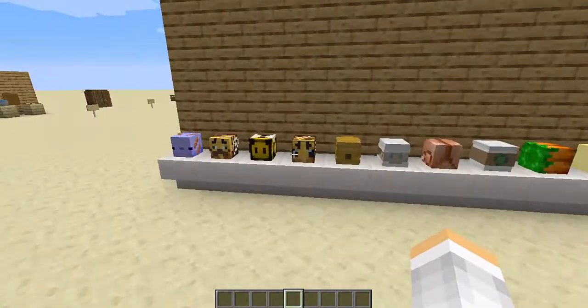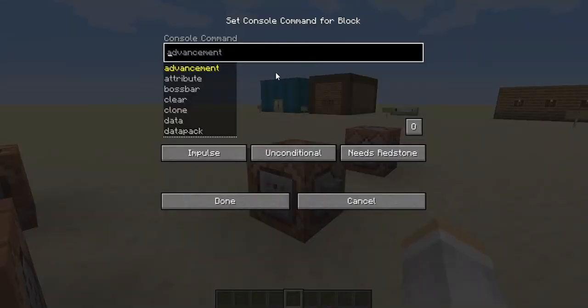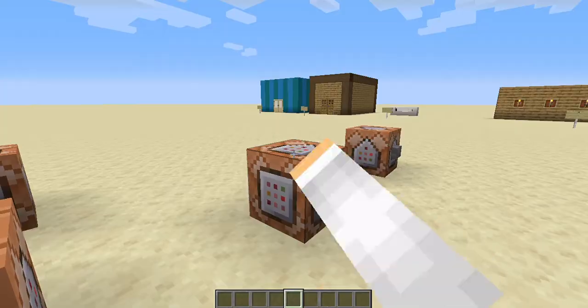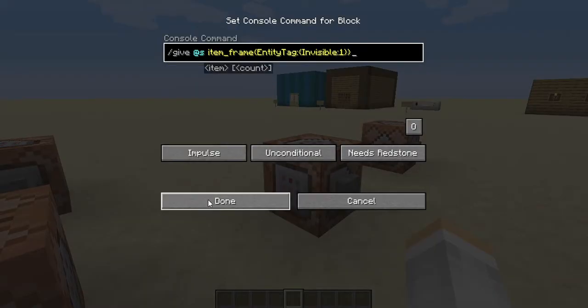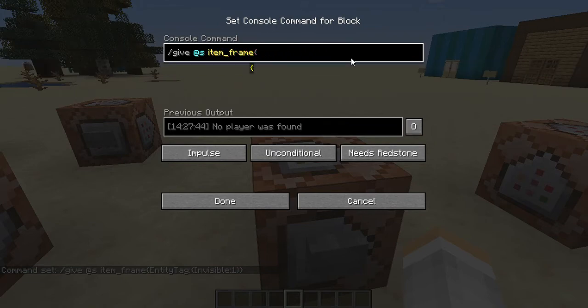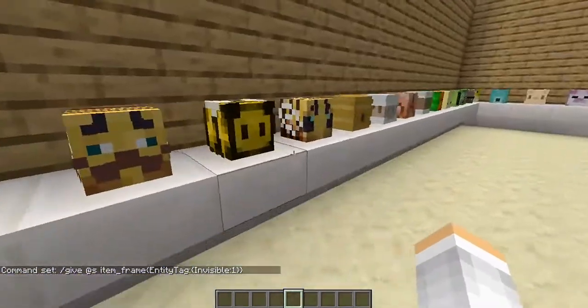To get these custom heads you need a command block. Just go to the website, press on a head, scroll down, and press copy — you need to be on the latest version. Then right-click your command block, press Ctrl+V to paste it in, and press Done. Then press the button. That is how you get the custom heads.